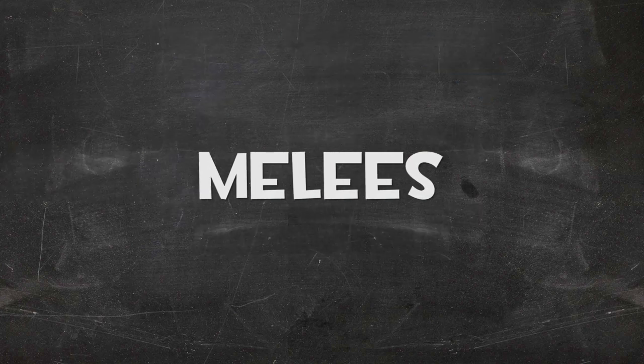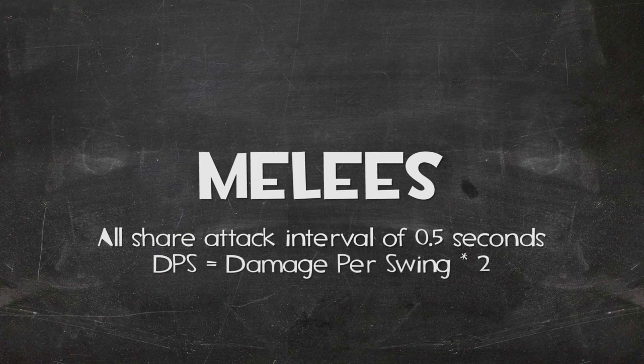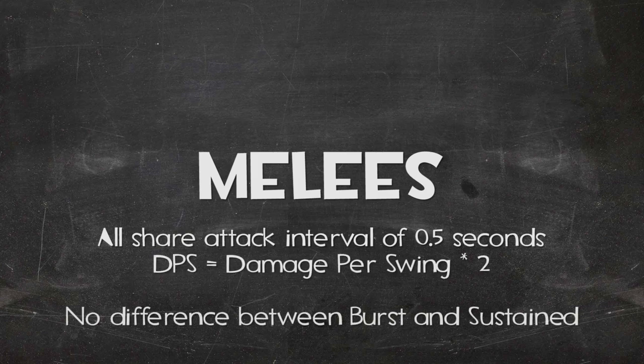Now we're going to quickly go over melee weapons — and this is going to be a real speed round. Important note before we start: every scout melee weapon swings every half second, so finding their damage per second is really as easy as doubling their damage per swing. There's also no difference between the two types of DPS here, because you don't really need to reload a bat.